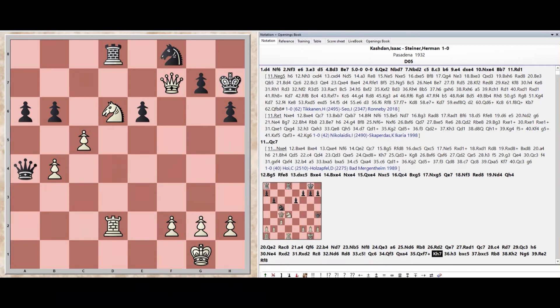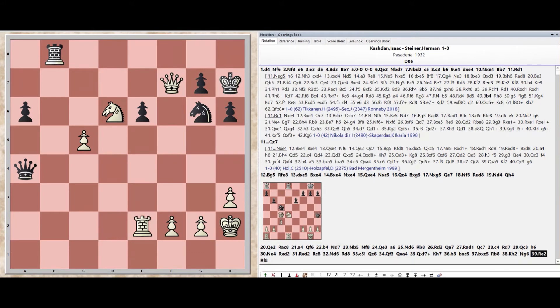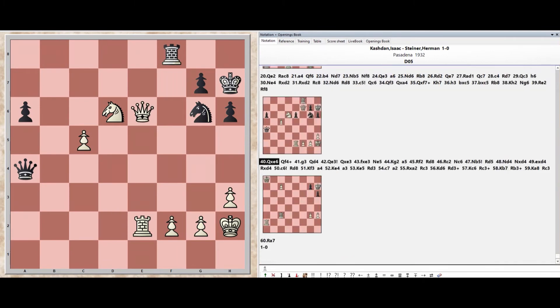King h7, Pawn h3, Pawn takes c5, Pawn takes c5, Rook b8, King h2, Knight g6, Rook e2, Rook f8.